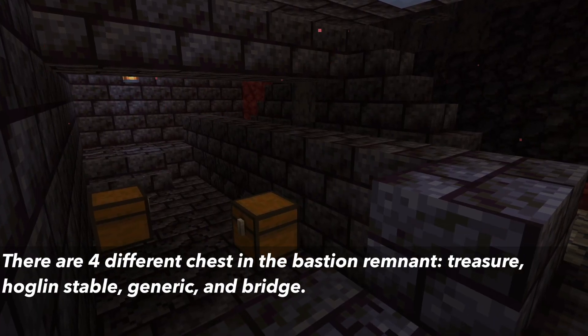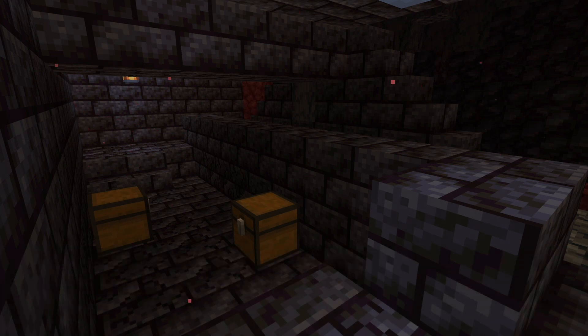You can also find Gilded Blackstone in chest loot of the Bastion Remnant. There are 4 different chests in the Bastion Remnant: the Treasure Chest, the Bridge Chest, the Hoglan Stable Chest, and the Generic Chest. These chests correspond to different locations in the Bastion Remnant, and all of them have a chance of containing Gilded Blackstone.